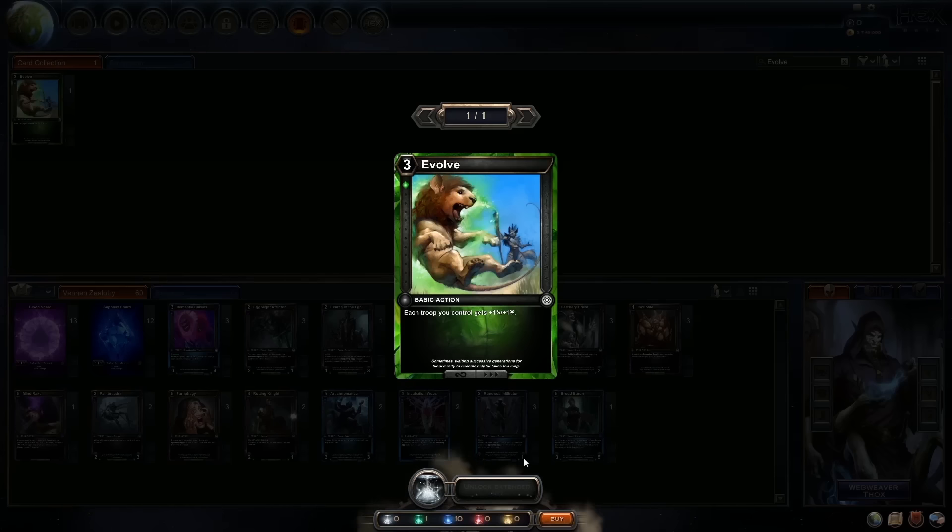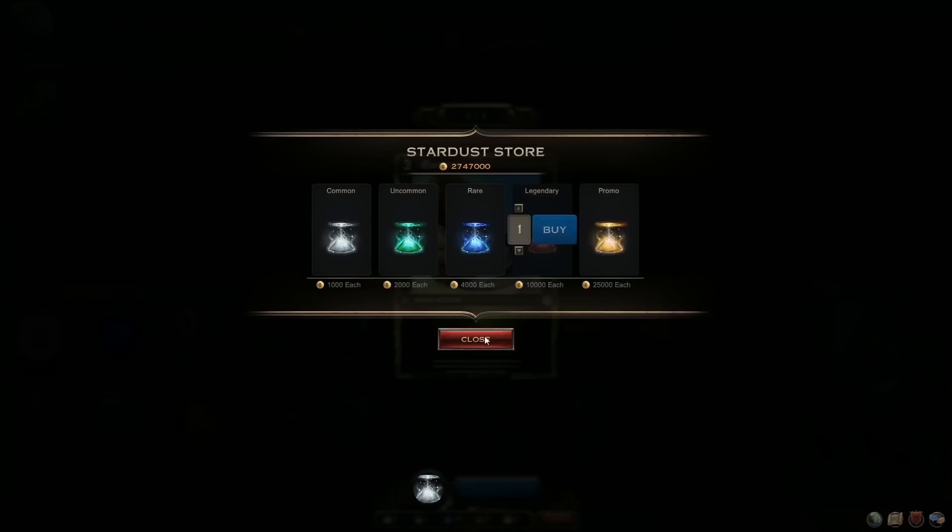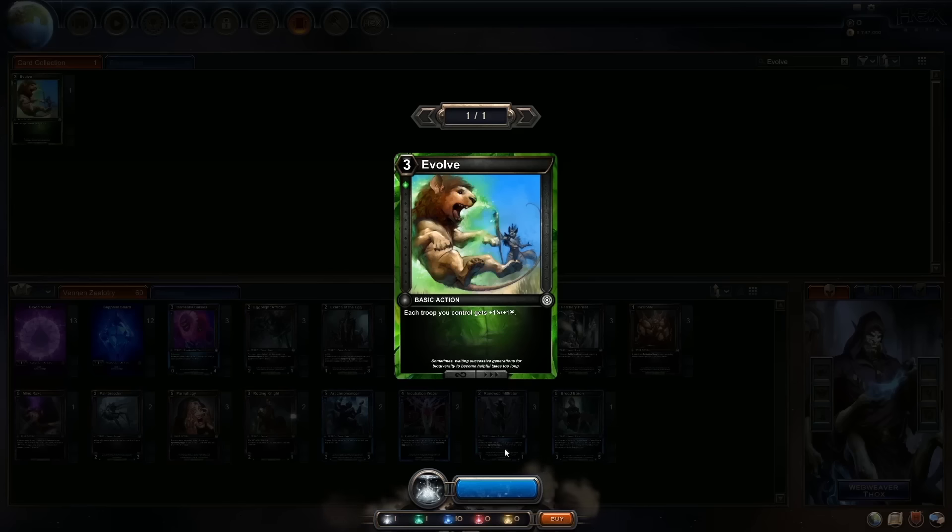What we're going to do is show you Evolve, which actually has a little Easter egg hidden in the extended art — a very cool thing that we want to do on a bunch of the cards. If you have your Stardust, you can use it. If you don't, you can buy some right here as part of the interface. And you're going to see the cool new special effect that actually shows the extended art being created.